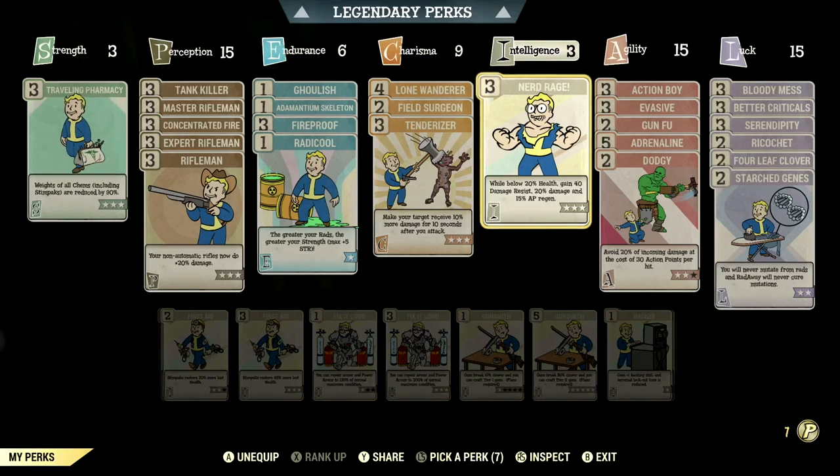Over in Intelligence at 3, we have Nerd Rage maxed out — while below 20% health, gain 40 damage resist, 20% bonus damage, and 15% AP regen.